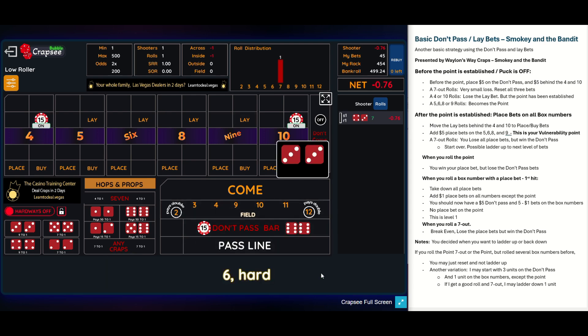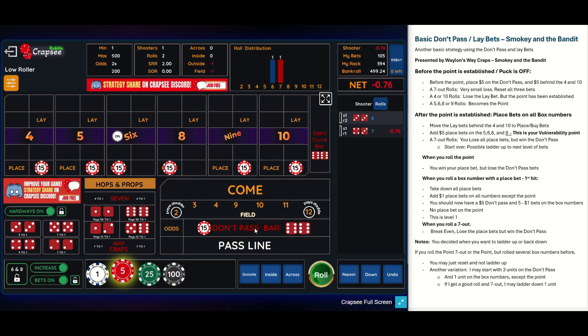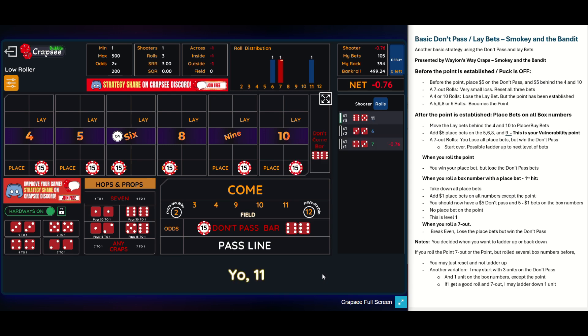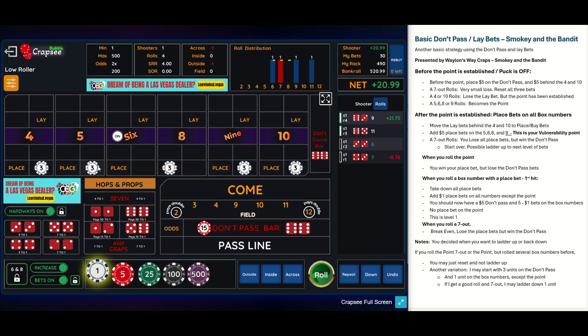Let's reset: three units on the don't pass, three units behind the four and the 10. Let's get a point. The puck is going to move to the six. I'm now going to move these lay bets down into buy bets and put $15 on the remaining numbers. Here's my vulnerability — I'm at level three. I'm going to hope I get one hit and then take those down. There's a hit! That's what I was looking for.